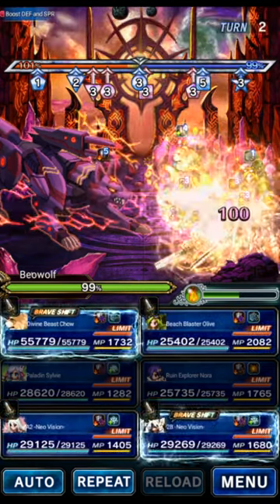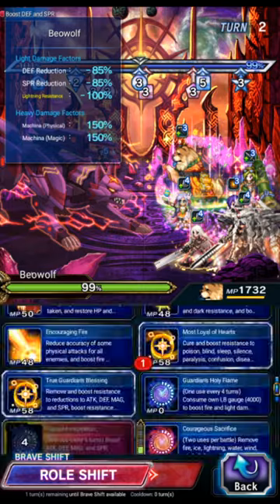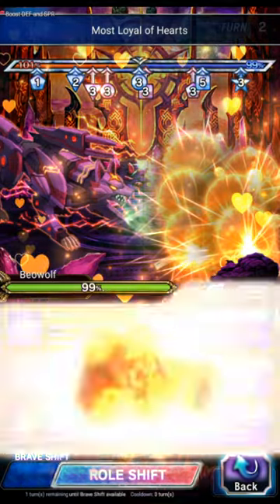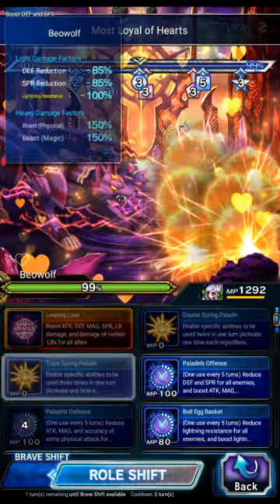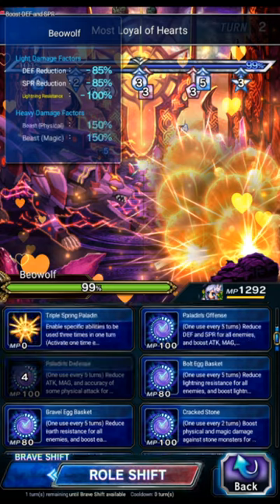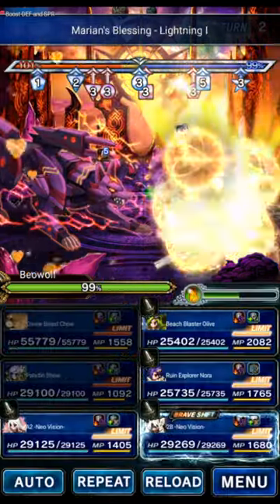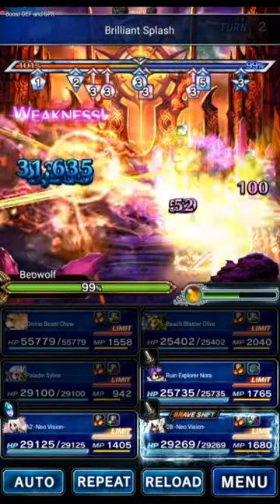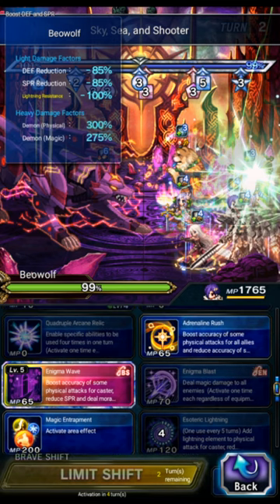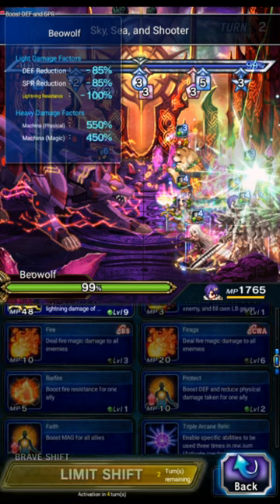Chow's damage taken was pretty fine on turn one, but it's going to be a lot worse later. Now we'll multicast some of Chow's morale skills like Most Loyal and True Guardian. Sylvie will go to shift form — doing Paladin's Offense, Thunder Magnus, then Cheerful for the morale gain. Olive will just reload and keep morale filling. Nora will do the field, the accuracy buff — which is a big reason she makes this fight easier — then Burst.